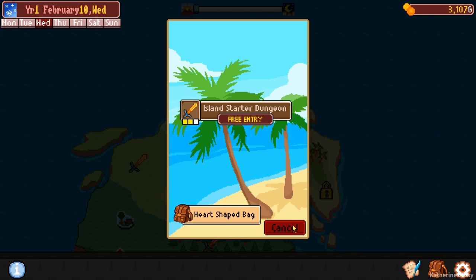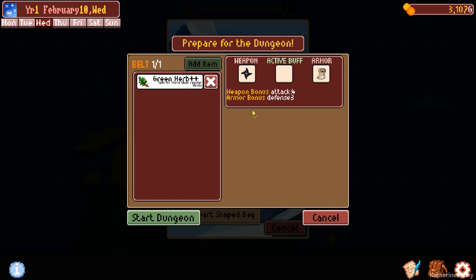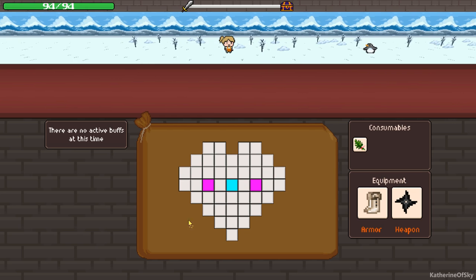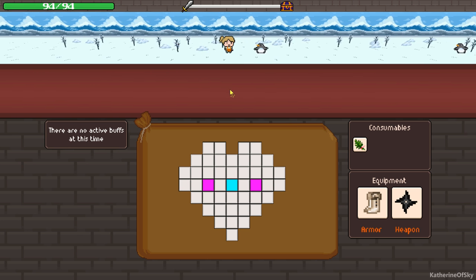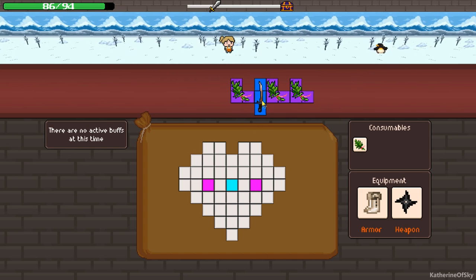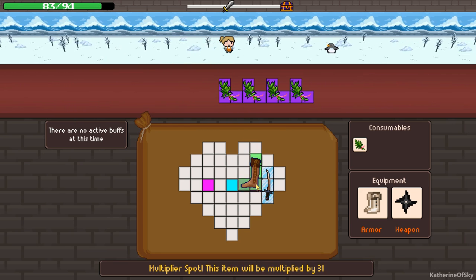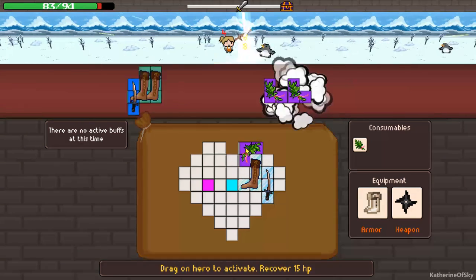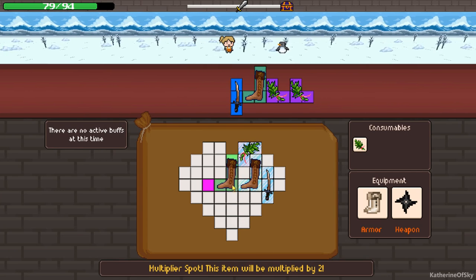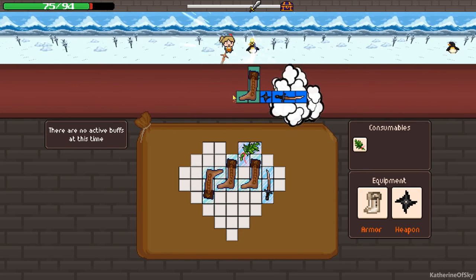They have boots here - they'll have them here though. I think this is probably a better place to get stuff. So let's go with here and just get all the boots we can. Basically that's going to be our major thing. We don't care about herbs that much. This is okay. Boots. Yes. More boots, more boots.